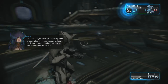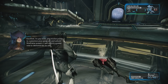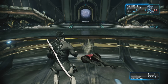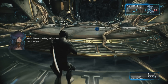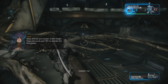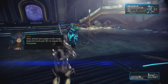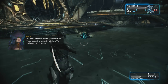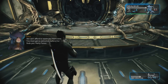As you level, you will unlock points to customize your Warframe and weapons. I will unlock a power now to demonstrate its use. Powers consume energy. Absorb this energy sphere. Thank you. Now unleash your power on this target. Let's try this. Nice! You can't afford to waste any more time. You must get to extraction before Vor finds you. Hurry, Tenno.